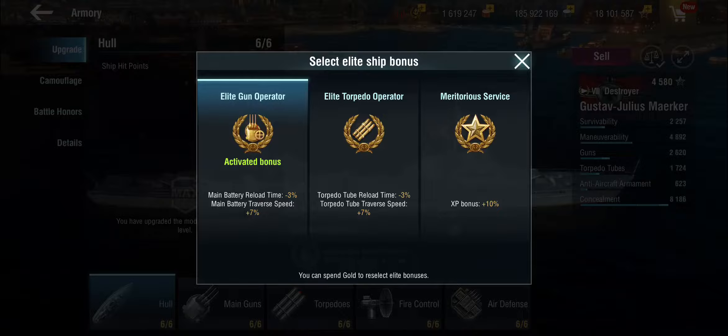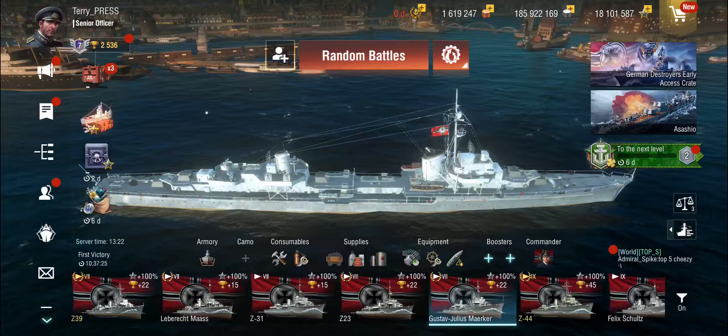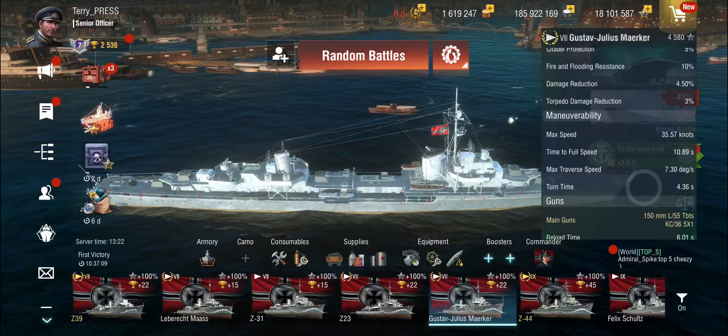In terms of elite operator, yes, you can get torpedo reload down by 3%, but it's not going to make an awful lot of difference because 72 seconds is a freaking age - it takes forever to reload. So elite gun operator it is, which gets the reload down a little and the traverse up as well. With all that, we're landing with something that is, by all intents and purposes, a scout cruiser - which is exactly the thing the Germans were trying to avoid building. It's neither a destroyer nor a cruiser, and it's not good at either role.